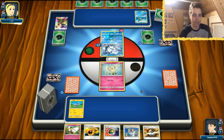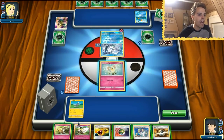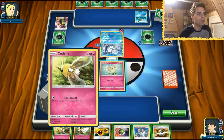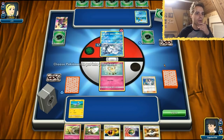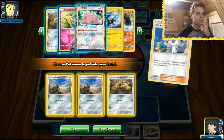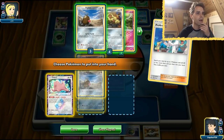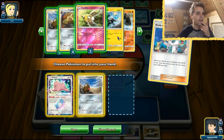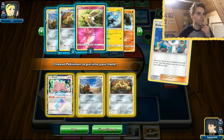He's probably going to be getting out his Ninetales soon, which is good for us. We have another Cutiefly to get energies into hand. We can use Professor Elm's Lecture to get a Diglett, another Diglett, a Duck Trio for later, and maybe a Ditto Prism Star which can evolve into everything. We even have a Nest Ball to follow up. I think Alolan Dugtrio might just be the best plan of action here.